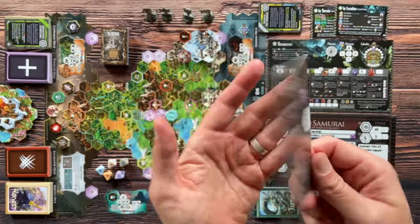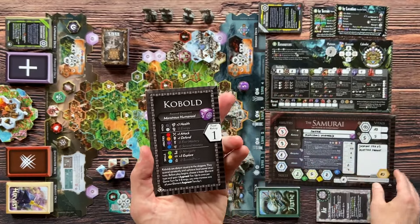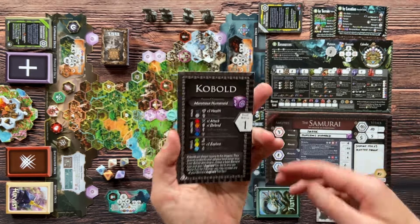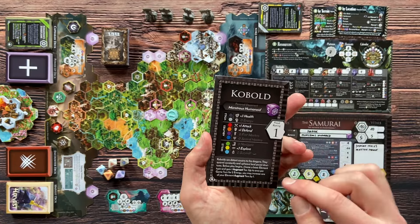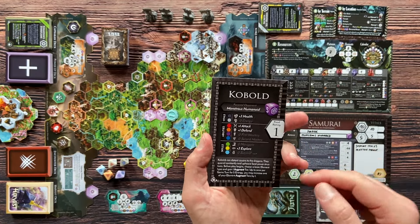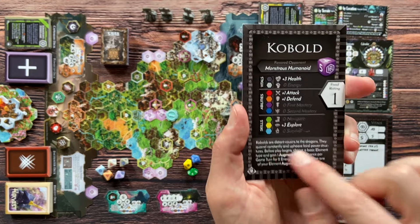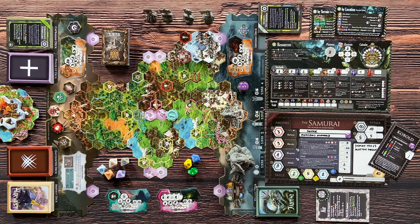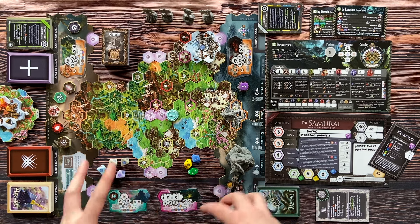When you create your hero you pick a different class and race, combine them, and create a unique hero. The race modifies your starting stats and abilities and gives you a special power you can use during the game.